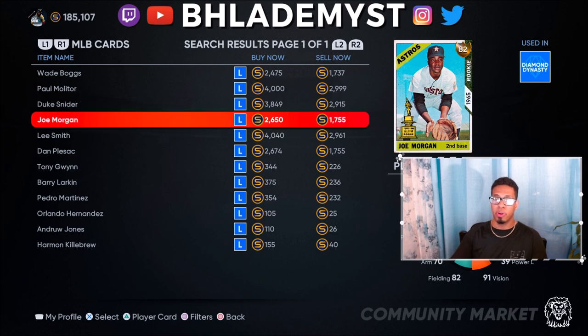To summarize: selling duplicates is something you want to do after every pack opening; flipping cards in the community market is very effective, though extreme latency can be annoying; collections are a one-time thing but worth doing if you haven't already; showdown lets you make a profit every single time; and long-term investments in exclusive program cards are something I personally recommend if you have the stubs and the patience.